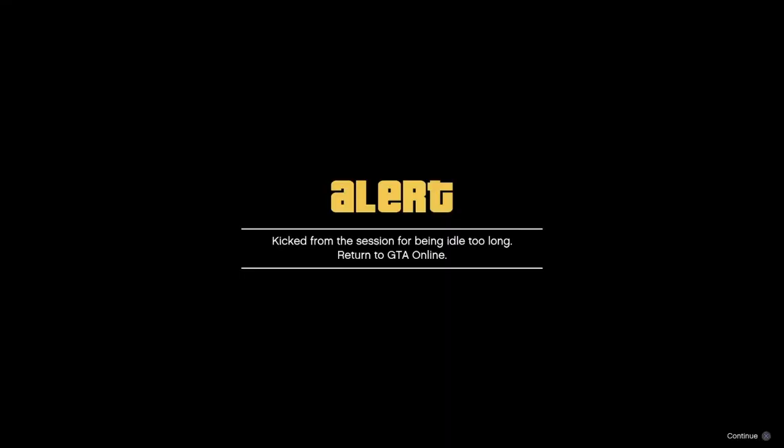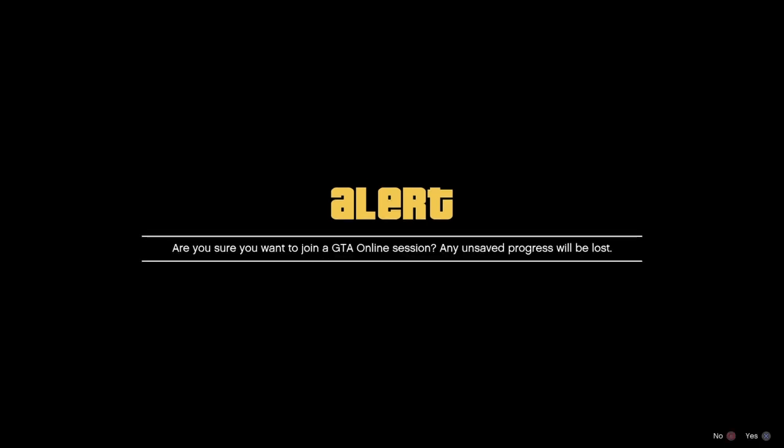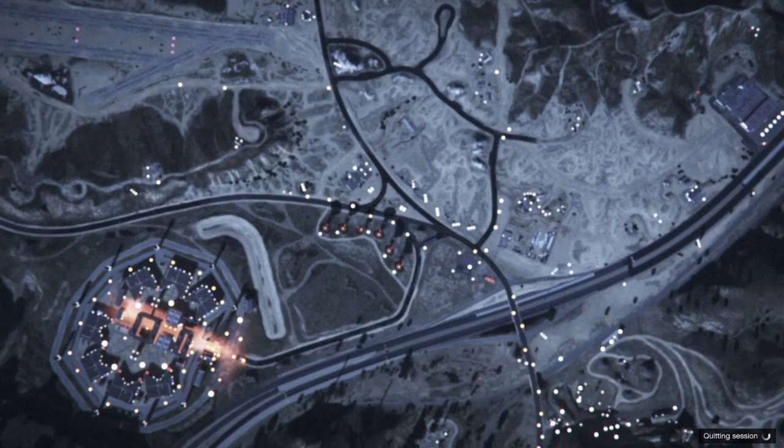Once you get the kick screen, what you're supposed to do is press home on the PlayStation or the dashboard, and then join a friend. Eventually it's gonna take you out of the kick screen. And now whenever it says the second alert — are you sure you want to join a GTA 5 Online session? — you decline this one and it should take you back to story mode.